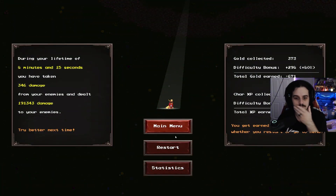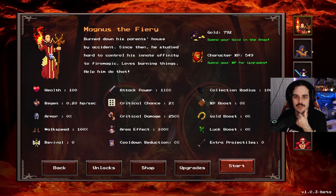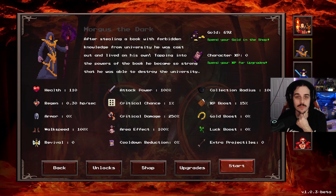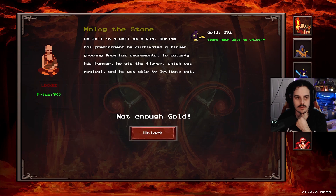Well, we tried. How much gold do we have? 700. We can unlock Morgus - we can unlock her. I don't know, this guy was 800.